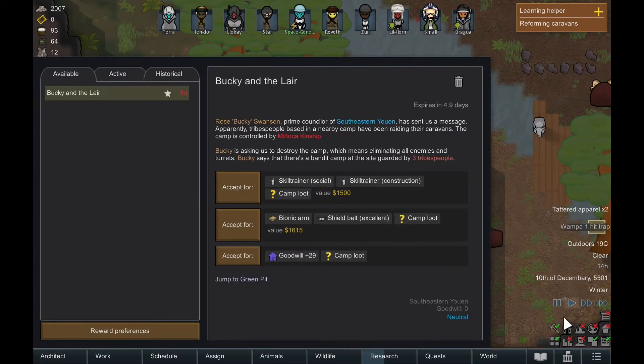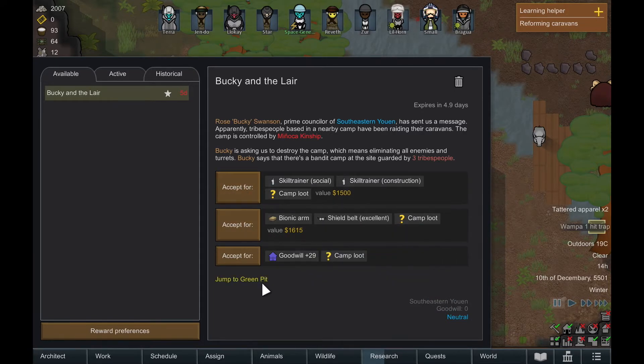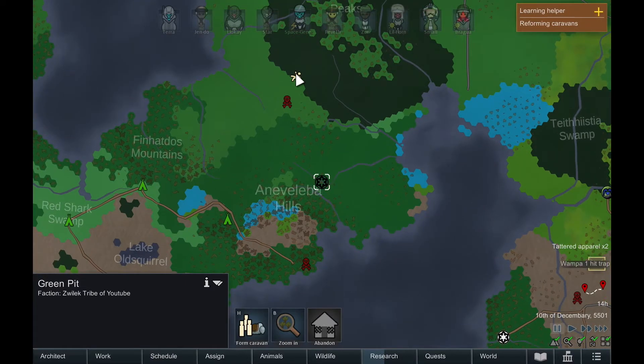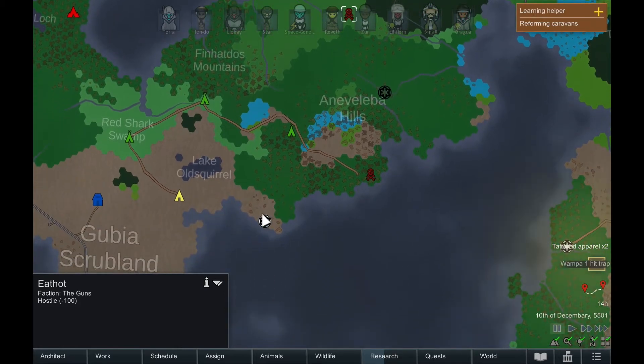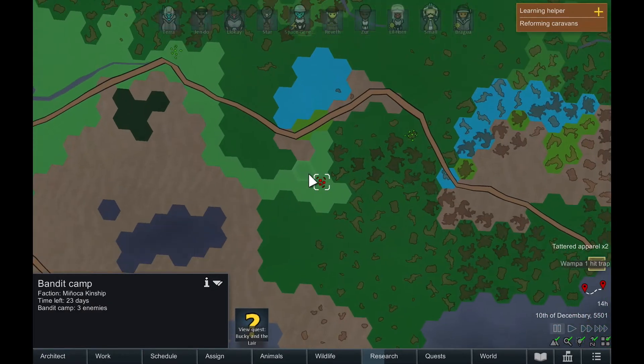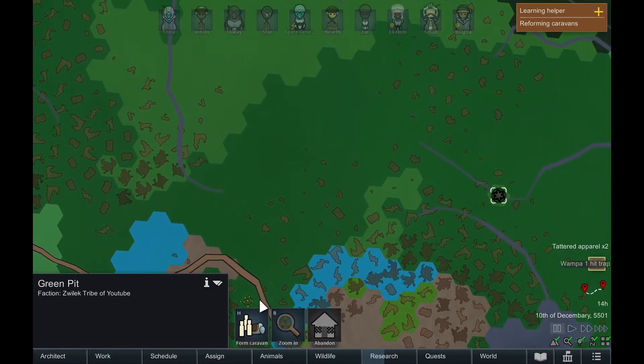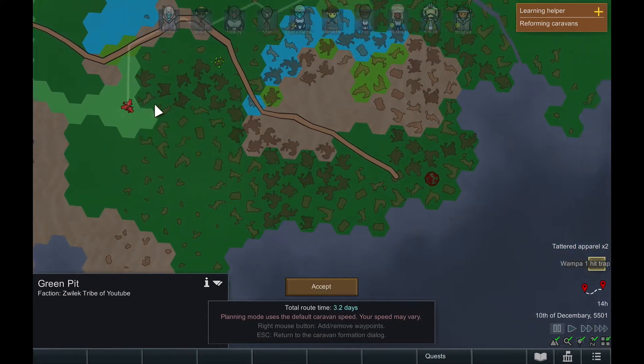Let's pause - this is an interesting task. I think we'd probably want the bionic arm and the shield belt. We are currently neutral with these guys, so maybe goodwill would be a little better, however a shield belt would probably be pretty useful. Let's jump to the location. We need to accept it first, so we are going to accept for the bionic arm and the shield belt. Let's see whereabouts it is - it's a little ways away.